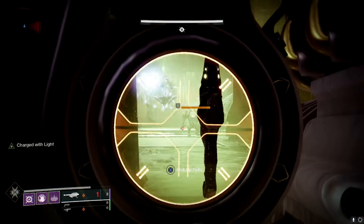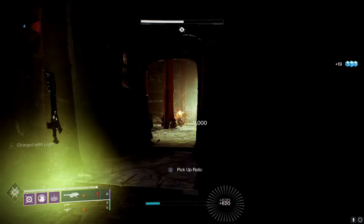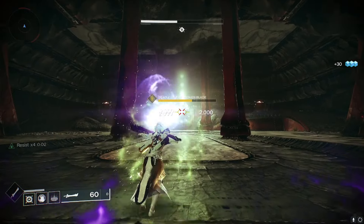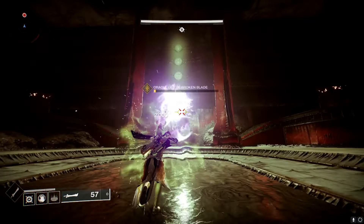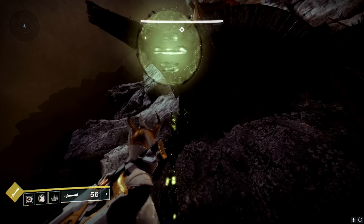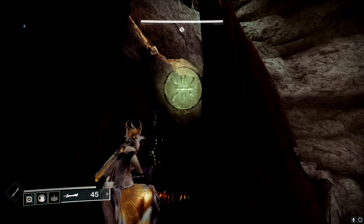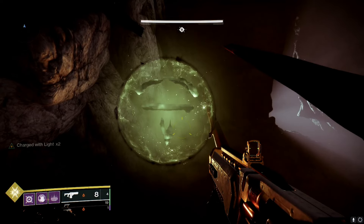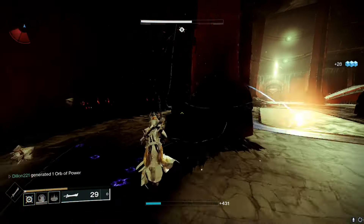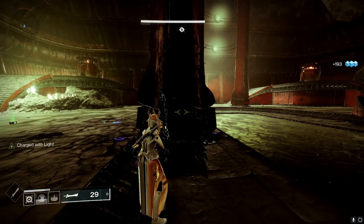For the shrieker room, two ogres spawn, so try to get the ogres to come out and kill those first, then focus on the shrieker. The shrieker mechanic requires you to block the bullets back into it to kill it — this is important because it comes up later in the boss fight. The other symbols are called Sandwich, Hamburger, Woohoo, and the Vex symbol.